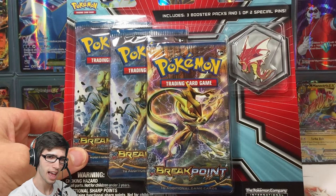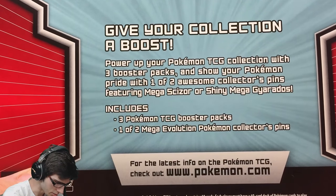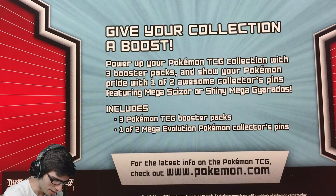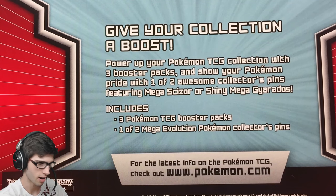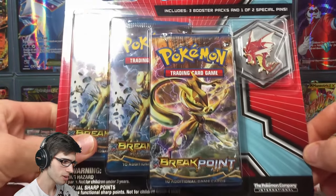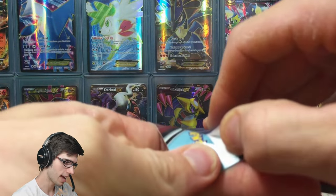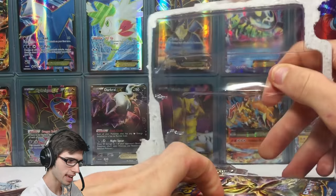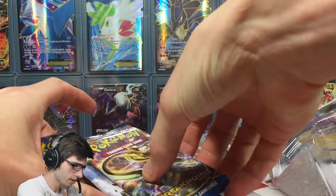Let's crack into this blister. It says here to boost power up your Pokemon CCG collection with three booster packs and show your Pokemon pride with one of two awesome collector pins featuring mega Scizor or shiny mega Gyarados. The big deal is this isn't released for about another day — my brother's friend told me breakpoint was actually on the shelves over the weekend.